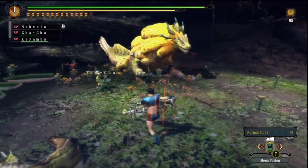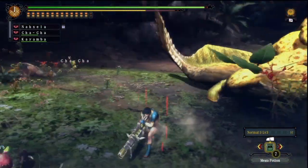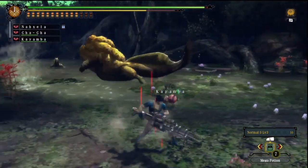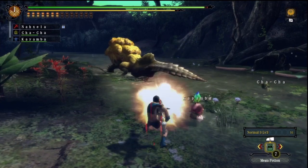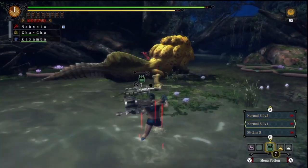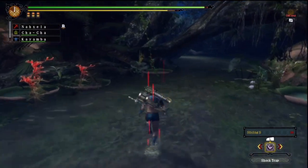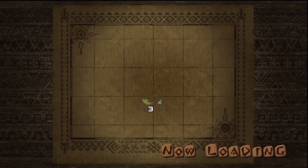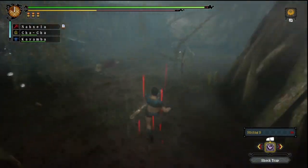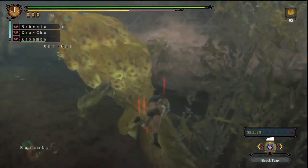We've been loading up a hefty amount of Normal 3 into the Ludroth's tail. We've gotten tons of flinches — usually it's about two or three flinches and then the next flinch results in the tail getting cut. Ludroth is limping away, meaning we've done a ton of damage to the tail. Now I'm switching over to slicing shot and shooting Ludroth with that for the rest of the fight. Once I get a shot off, you'll see that the slicing damage actually doesn't cut off the tail — so you do in fact need all slicing damage on the tail to get the tail cut.